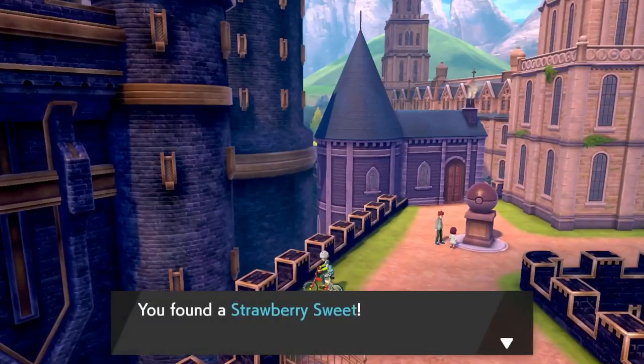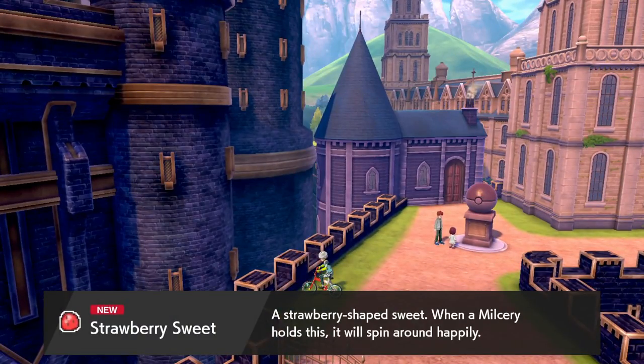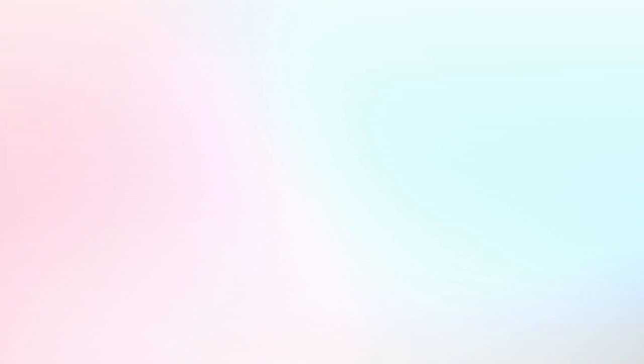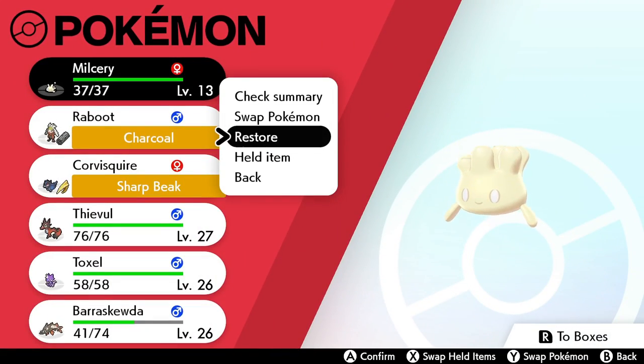If you make your Milkerie hold it and then you do a little spin, like the description tells you to do, it's actually going to evolve into Alkermy. Now, if you don't know, there are 28 different forms to Alkermy and this is just going to be one of them.